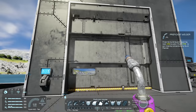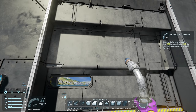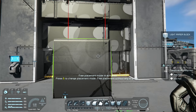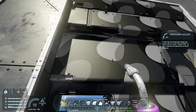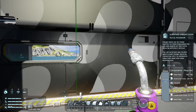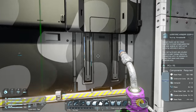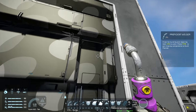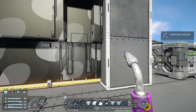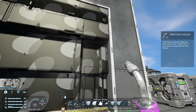Moving along, we have new hangar doors — nice to see changes here as the old ones felt quite boring. There are three variants: the warfare hangar door windowed with a window panel, the standard warfare door with a more plain texture, and warfare hangar door 2 with a more interesting texture — although you can slightly see through it, which they'll likely fix in a later update.